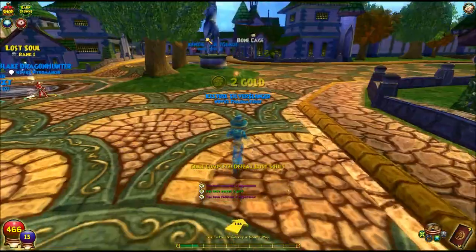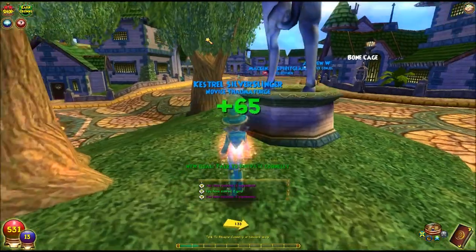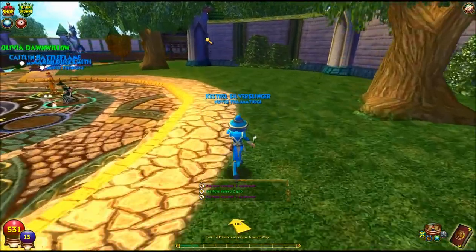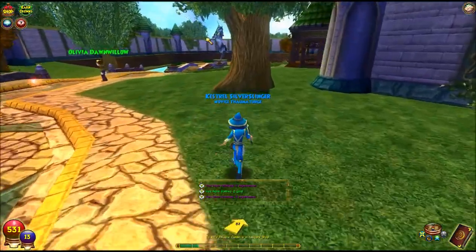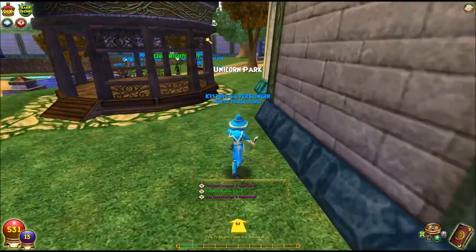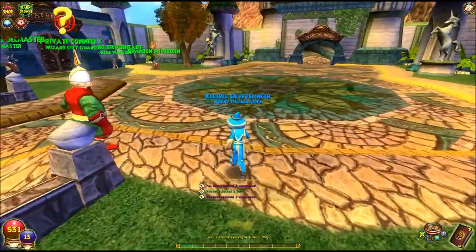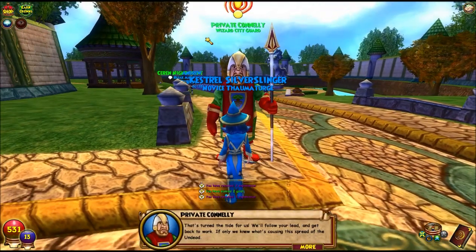We have completed that goal, so now we gotta go talk to Private Conley. Stepping into the red orb gave me 65 health. There are blue orbs roaming around too, but you really won't need them very much, because when you step into a monster-free zone your mana will start to build back up.